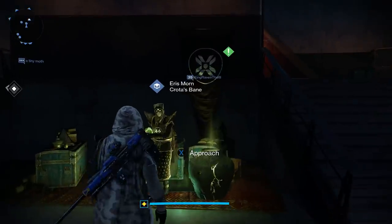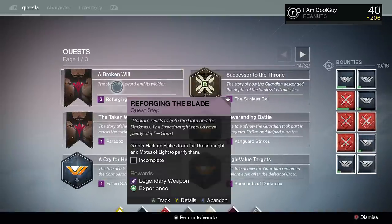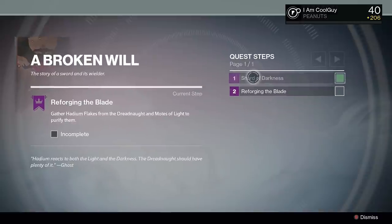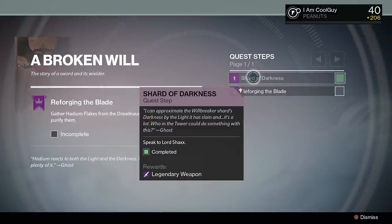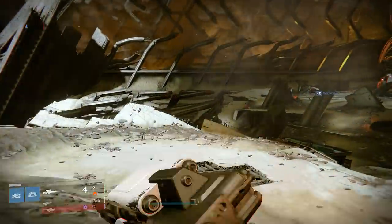Once you get through the story and complete the Patrol the Dreadnought quest, the Dreadnought Patrol is going to be unlocked. At the tower, Shaxx is going to have a quest for you called A Broken Will. It wants you to find Hattium flakes from chests in the Dreadnought and modes of light to purify him. This is a perfect time for the quest — you're new to the area, it's fresh and fun, and you can get multiple things done in the Dreadnought.